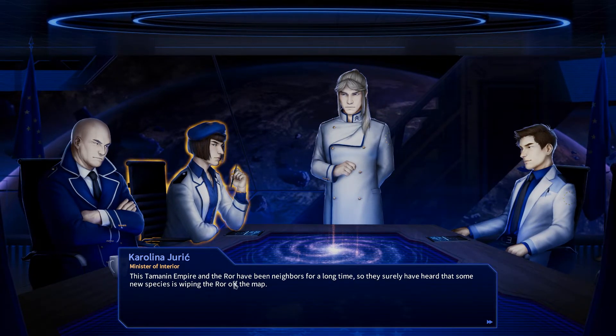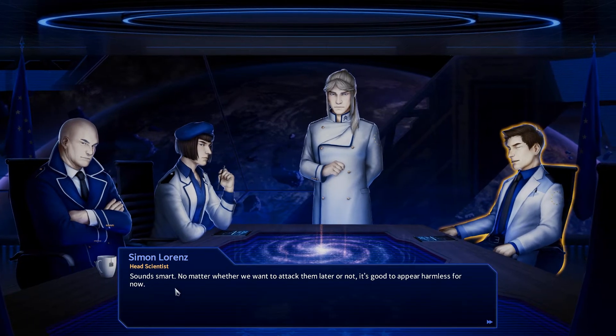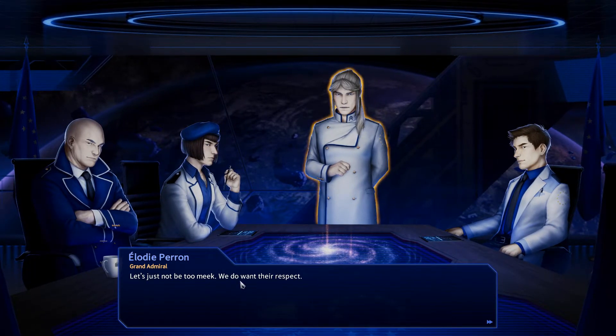This Tamanan Empire and the Roar have been neighbors for a long time, so they surely have heard that some new species is wiping the Roar off the map. What is our stance in the meeting — appear strong and indifferent, or friendly and cooperative? These guys are trying to talk to us; the Roar shot at us first and I'm fine nuking them, but these guys want to talk, so we're going to appear friendly. Sounds smart — good to appear harmless for now. Let's not be too meek though, we do want their respect.